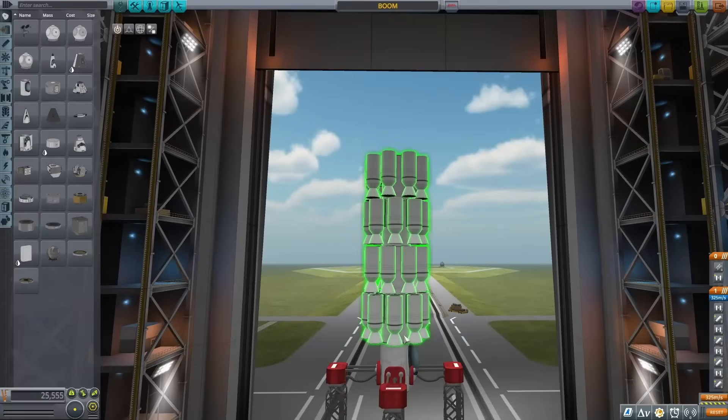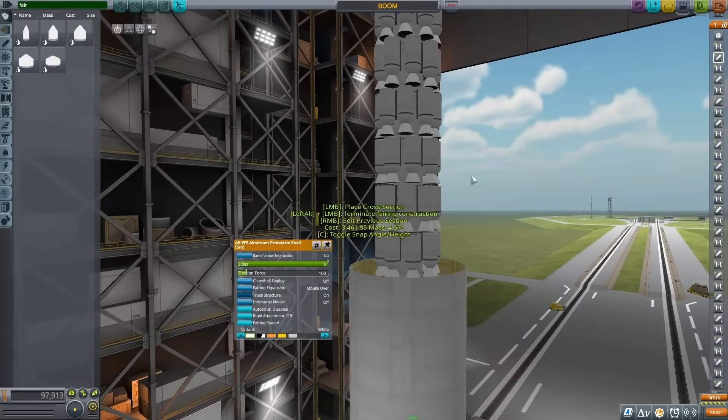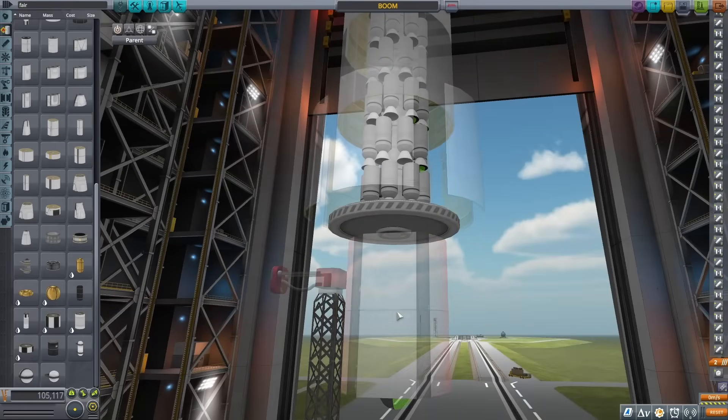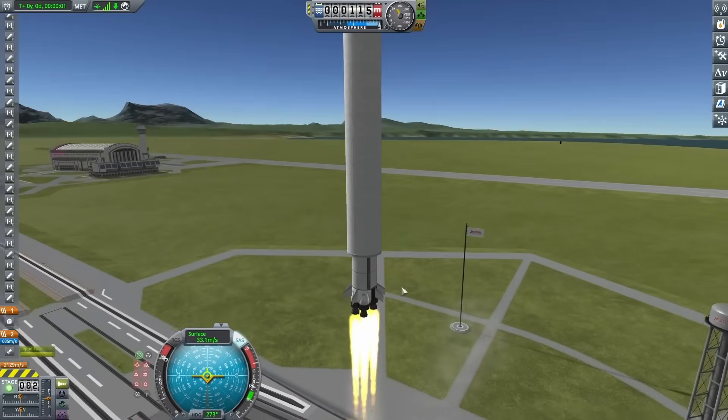I figured with only 32 boosters I wasn't going to get that many explosions, so I decided to go up to 96. I used a fairing to cover up that top area and built a rocket beneath it. With this, I wanted to try attacking the Kerbal Space Center again to see what it would do.